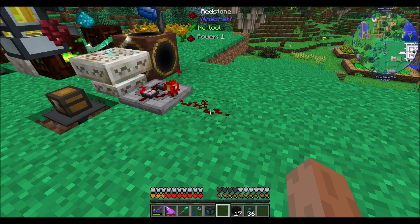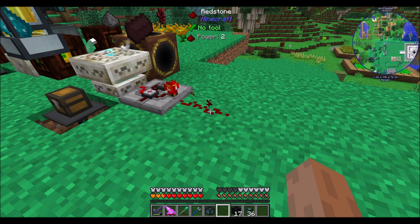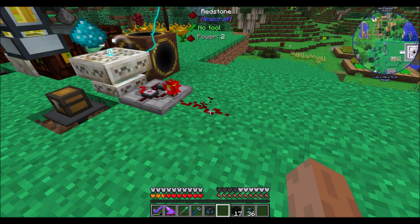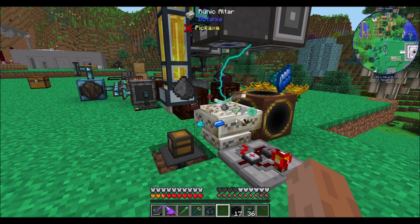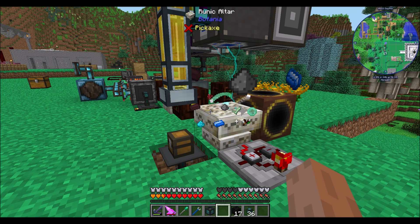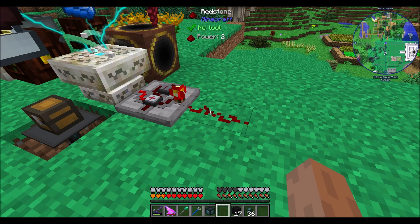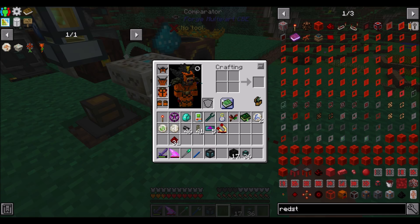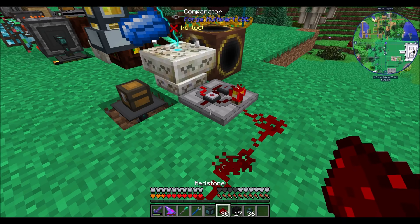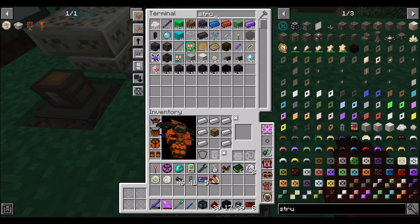When the runic altar has absorbed enough mana, the power will change to two — which we should see now. Boom, see? Power two. So power two means we've got enough mana, power one means we're still getting mana and we're crafting. So what we want to do is measure when there's a power two going on here, and if there's a power two, then what we want to do is trigger this retriever.